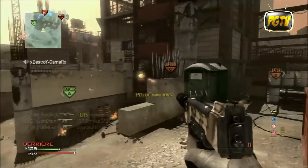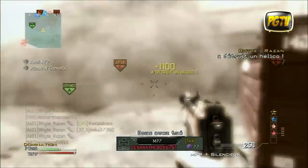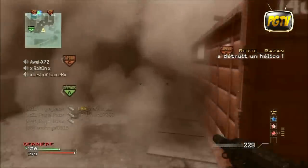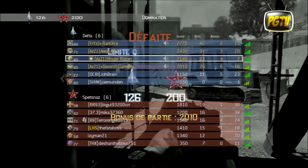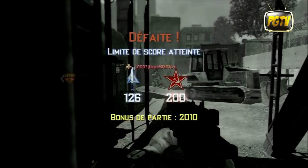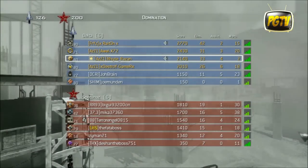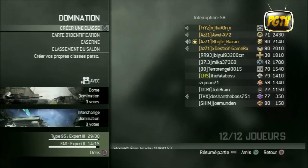Je lance la MOAB. Vous avez remarqué que je suis passée vraiment très très peu de fois dans le couloir de droite, et je ne suis jamais passée vraiment dans le centre de la map. Et vous avez vu que c'est concluant : j'ai réussi une MOAB avec la PM9, ce qui n'est pas chose aisée. Voilà, c'est la partie pratique terminée, je pense avoir illustré tout ce que je vous avais dit auparavant.